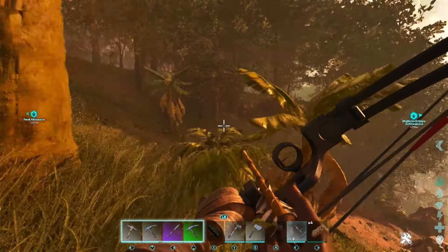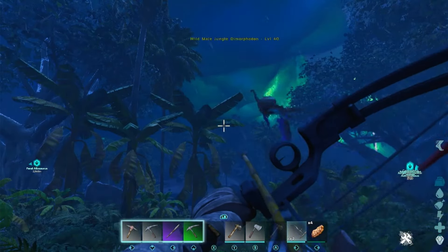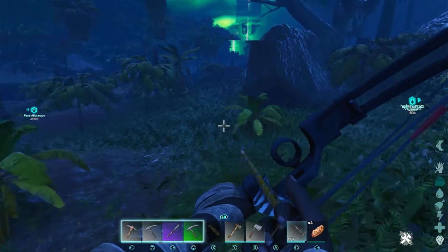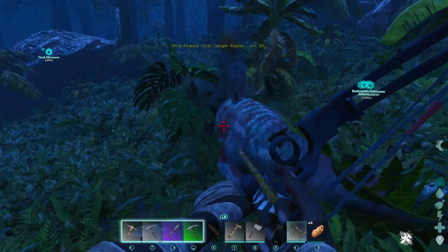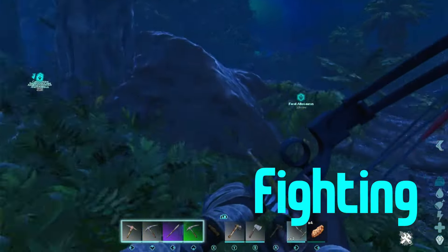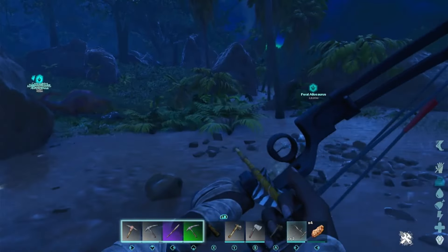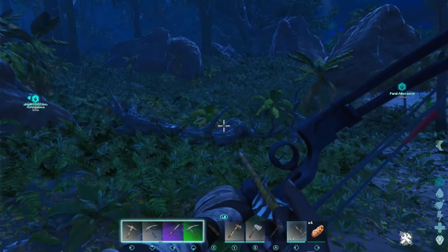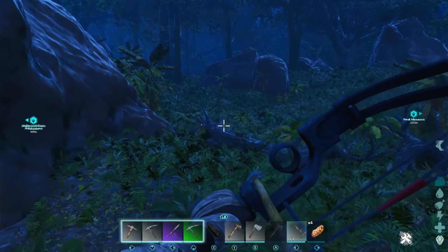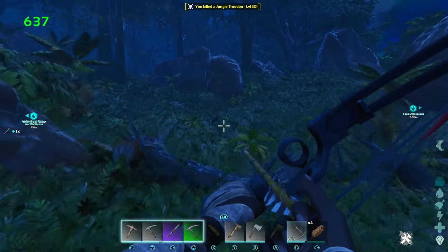XP gain comes more slowly in Jurassic Awakening, which is a good thing. Since there is so much progression and so many added engrams per level, you don't want to be flying through them like you might in Vanilla. Jurassic Awakening XP is weighted toward crafting and fighting. Passive XP seems lower than normal. Explorer notes only give you a 25% to 50% XP gain versus 200% to 400% like in Vanilla. So forget those note runs and get out there and kill some of those cute little galley striders on the beach.